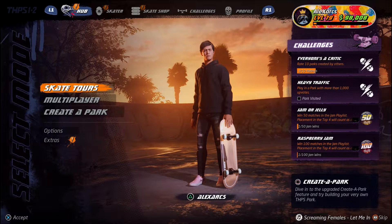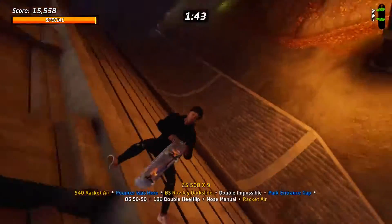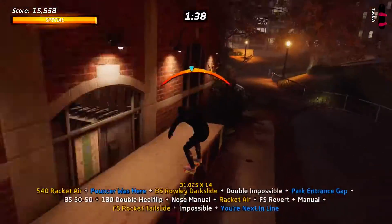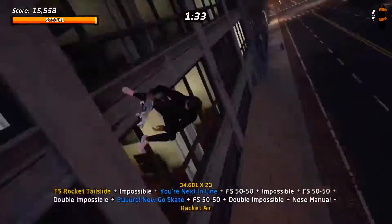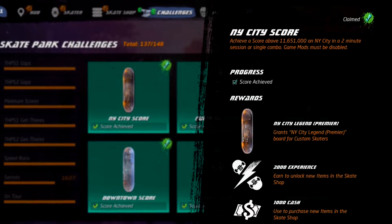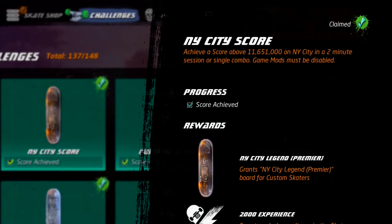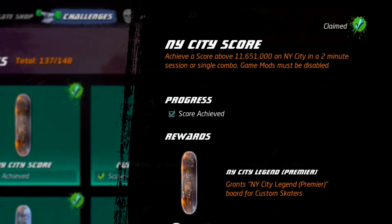Hello friends, my name is Alex Arx and welcome back to some more Tony Hawk's Pro Skater 1 & 2 remaster. In this video I'm going to be showing you my strategy for the New York City Secret Legend High Score Challenge. This challenge requires you to score at least 11.651 million on New York City in a two-minute session or single combo, and game mods must be disabled.